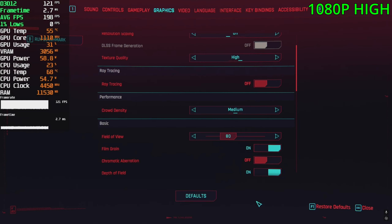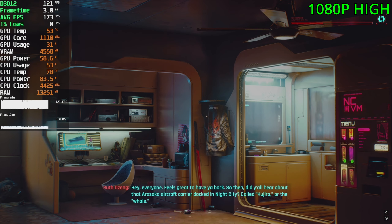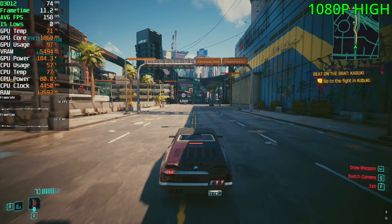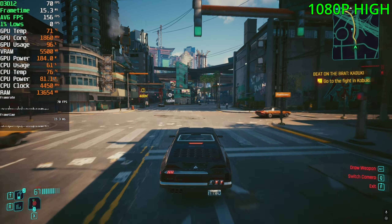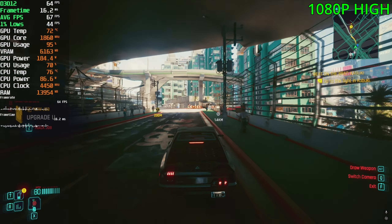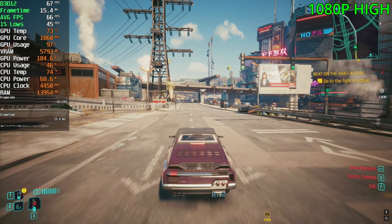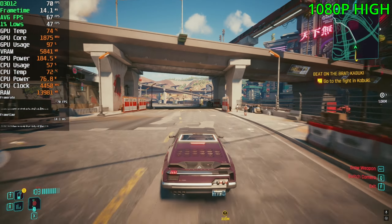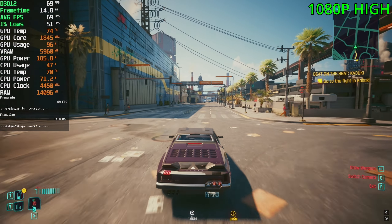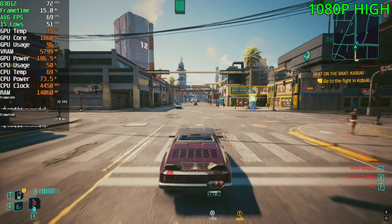For our last game we're playing Cyberpunk 2077 at the high preset, no DLSS. This game has an FSR 3 mod you can install to get an extra 30 to 40 FPS on top, but I don't have that installed. As you can see, we are sitting above 60 FPS just fine at native. With DLSS we'd probably be in the 70s and 80s, and with the frame gen mod in the 90s to 110s. Although this card is very old from 2018, it does a fantastic job with today's games. It will depend on the game — some it will have a harder time with — but you can always use DLSS or any upscaling to try to get 60 FPS. Thanks for watching, hope you guys enjoyed, see you next time.